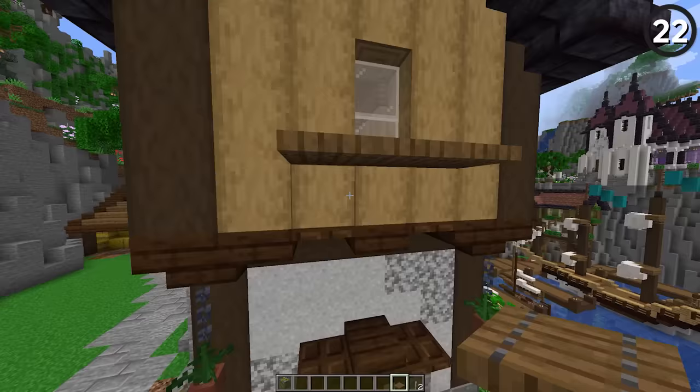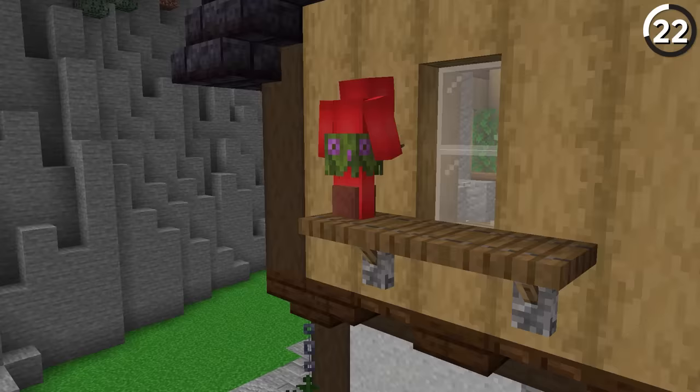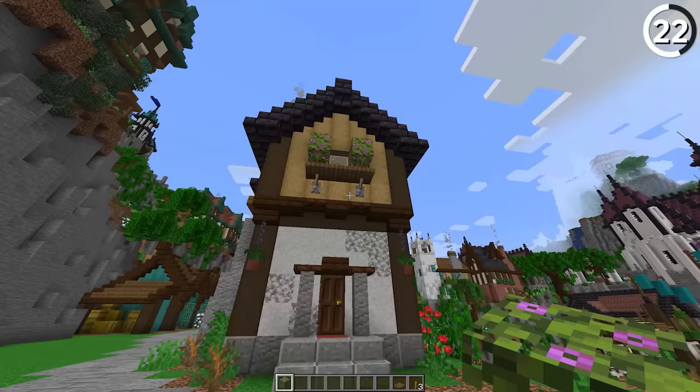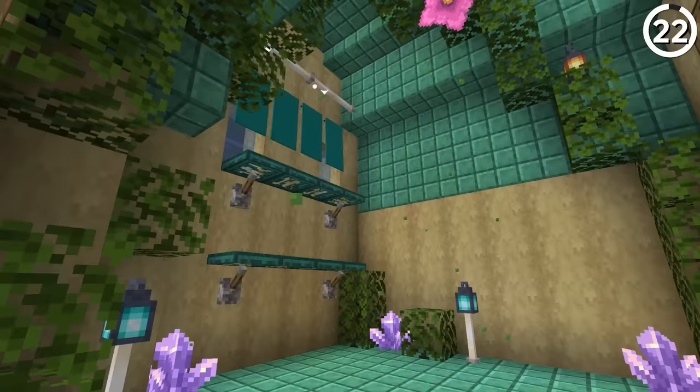Here we're going to use levers and trap doors — but not how you'd think. Instead of flipping them open, we're going to use those levers as a support, which if you step back looks very nice — almost as if we're using them to lift up the windowsill. And honestly, I think this would look great for any kind of shelves that you want to put inside the house as well.